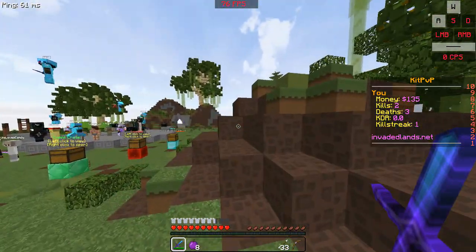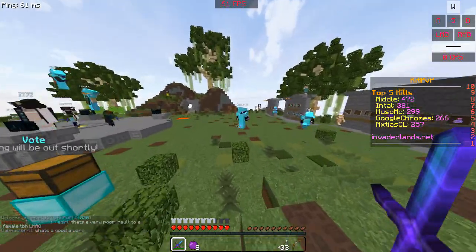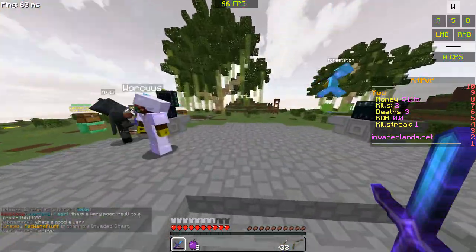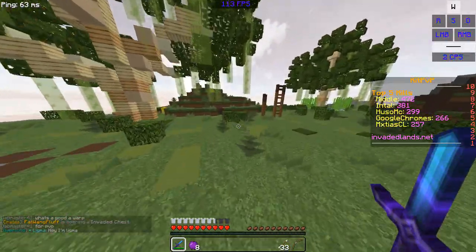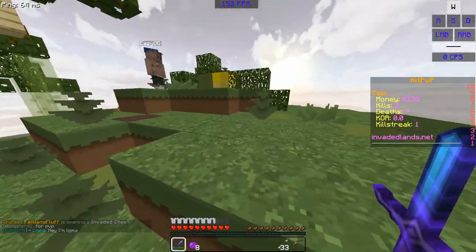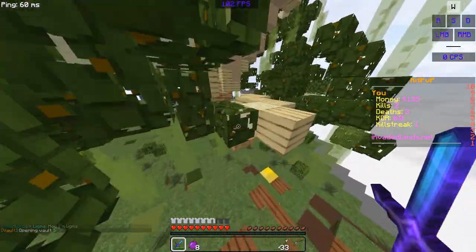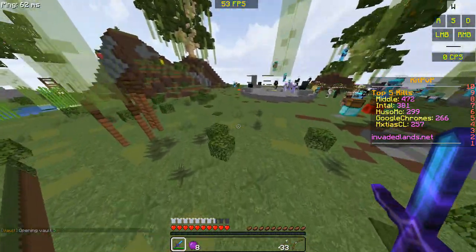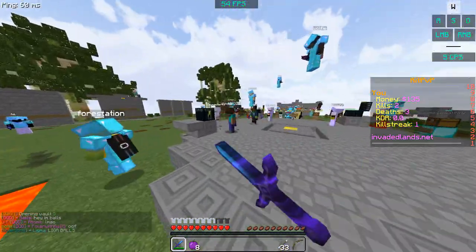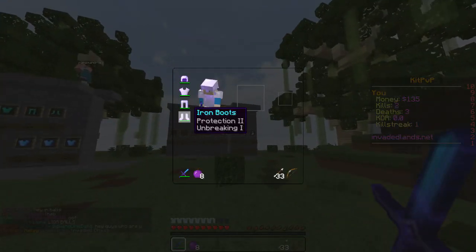I've kind of gone over most of this new stuff. Also, ranks cost a ton, but they're on sale right now. Off sale, Overlord costs nearly 900 dollars — like 890-something dollars. Pretty insane. We get fewer PVs; I only get 5 instead of 10, and Overlord only gets 7 instead of 20. And there's a new sidebar, which is pretty nice — I like it — except the KDR is still broken.